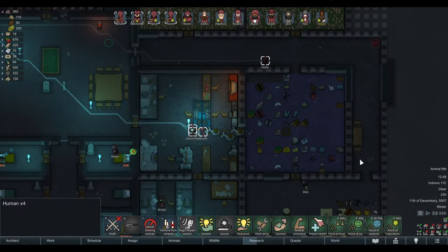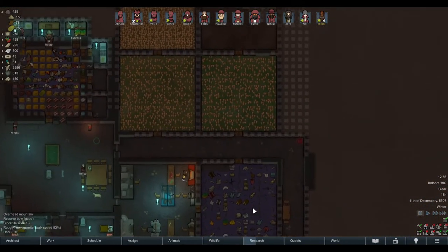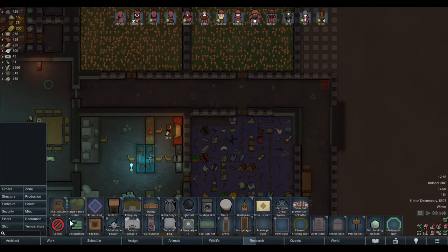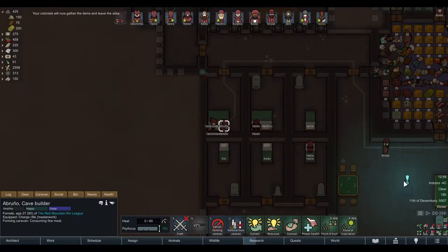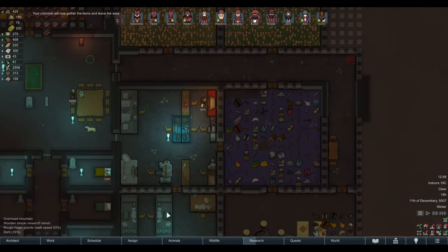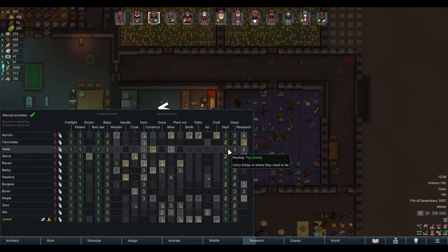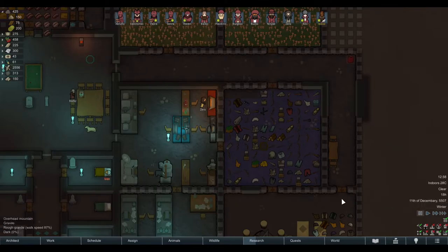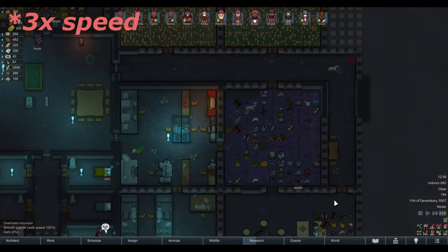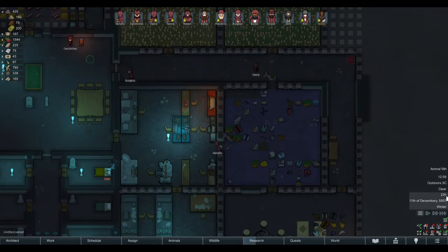Let's do this one last time — put the hitching spot inside our storage area. The only downside is you may need to clean up later. Form the caravan with the same things. This time we'll also Shift+left-click to set hauling as the top priority for everybody. I'll leave it high for now so I can reduce it afterwards — my researchers should do research, not hauling, but for now everyone prioritizes hauling. We've got 1800, let's go.